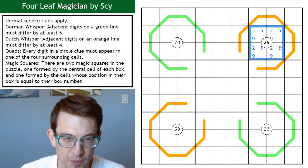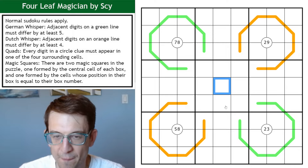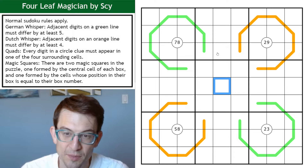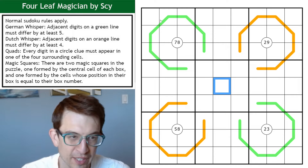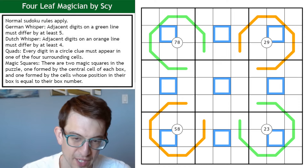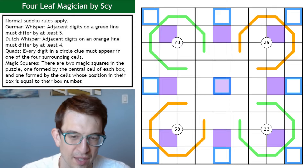I've got quad clues — this tells me I have to put a 2 and a 9 in one of those four surrounding cells. And I've got two magic squares, both of which use the center square. A magic square has the same sum in every row, column, and diagonal. In this case they use non-repeating digits as specified. The way they work: I take the middle squares of every box — that's one magic square — and also the positional cells (cell 1 in box 1, cell 2 in box 2, etc.), and those meet in the middle.